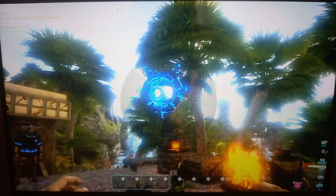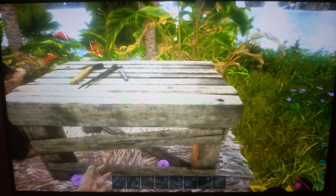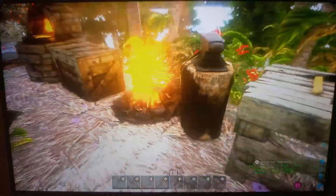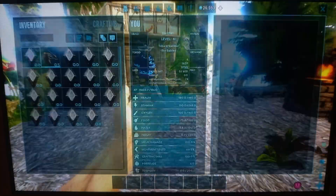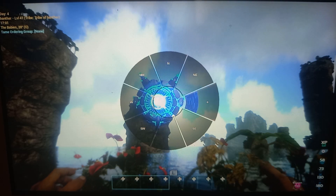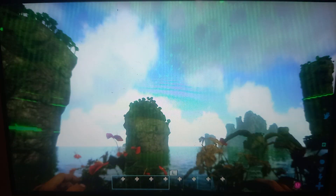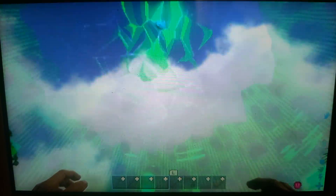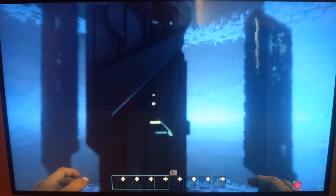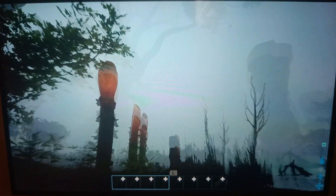I'm thinking of going to the bog biome right now and seeing what blood stalkers I can find. I don't have any crystal. I guess it's not that bad if I lose the blood extraction thing. Bog east — let's go. I'm kind of hoping to get a low level blood stalker, because if I get a high level I'm gonna need like a thousand blood packs and I only have 174.